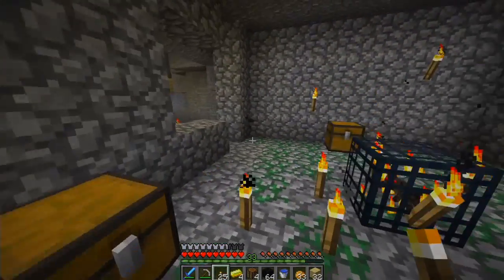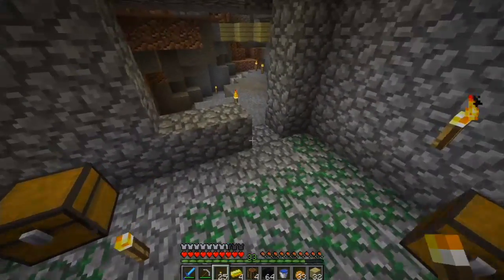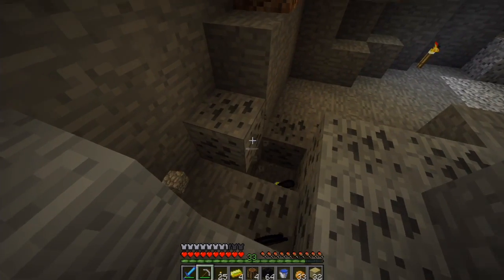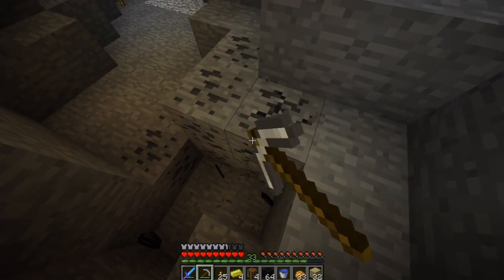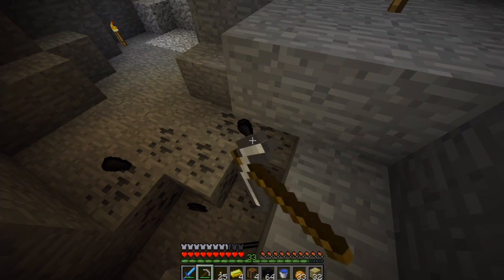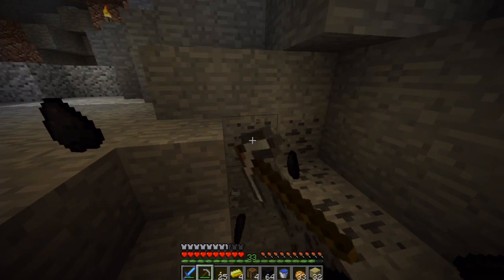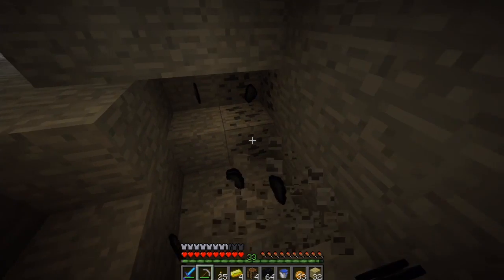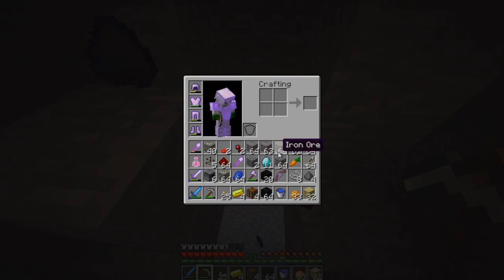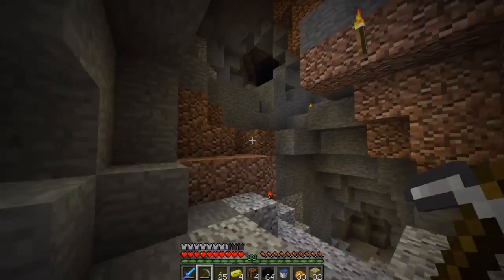Hey everyone, welcome back to another Minecraft survival island. So last episode we found a zombie spawner and a spider spawner. The thing I want to do for this episode is to make a tunnel all the way back, strip mining, try to find any diamonds or a new cave or something like that, all the way back to my island. So I have a direct route, and then I want to try to farm a zombie villager. It will be a lot better so we can get a lot more resources from the villagers.